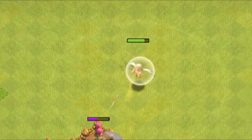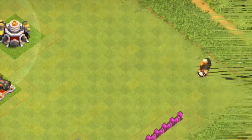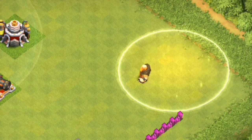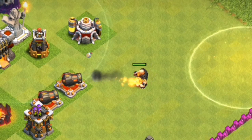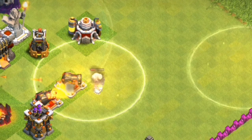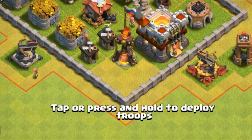When dropping the heal spell, if you drop it on your troop, it will simply walk away out of the spell. What you need to do is drop the heal spell in front of your troop in the direction it is moving, so your troop runs into the heal spell and stays inside it.